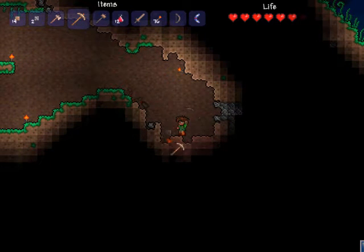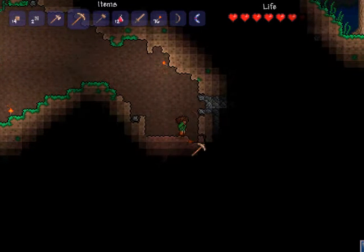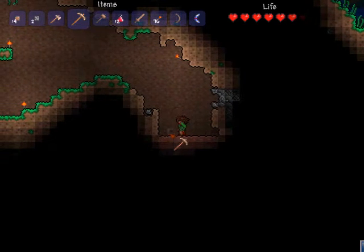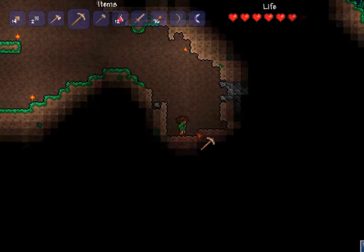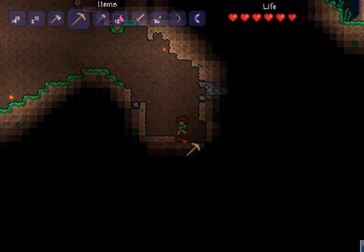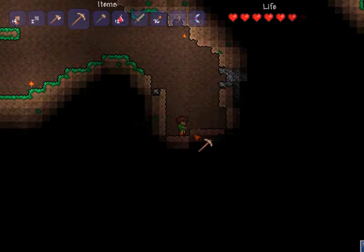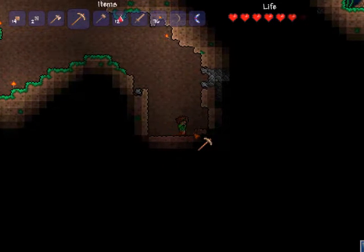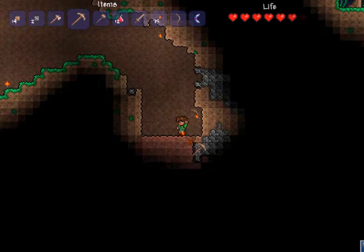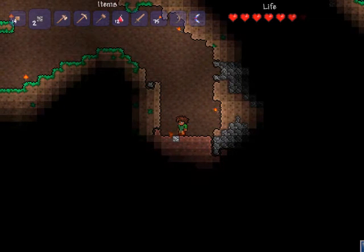There we go — get the clay. I need to, with my iron, get a new pick and sell this one to the merchant when it gets here. A lot of stuff you can sell the merchant won't have any value, but it's kind of nice because it's like throwing it in the garbage basically, so you don't have to keep it in your chests. I think this is enough clay — let's get out of this pit.